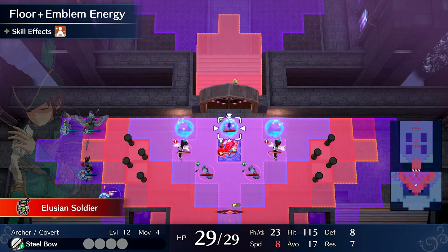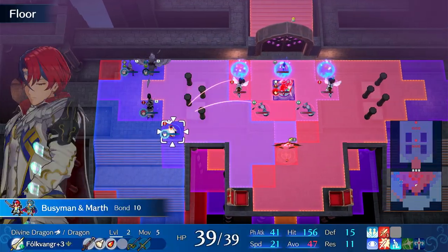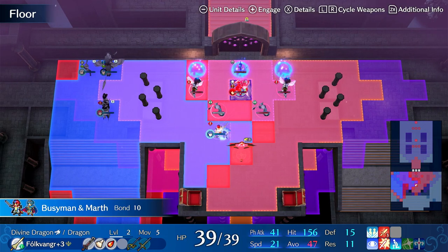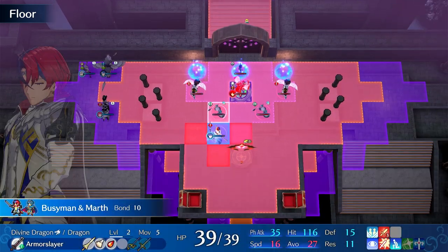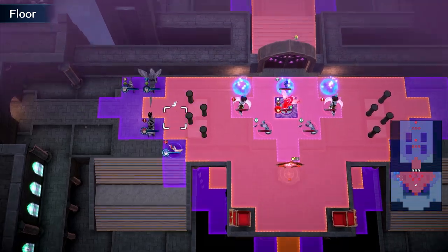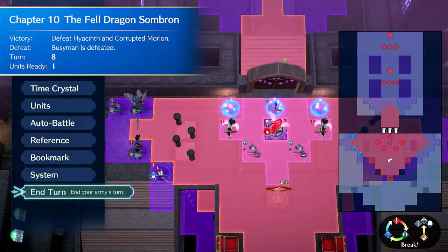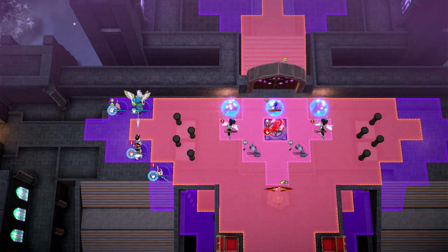This Archer is going to want to go for the kill. It's probably going to ignore Alear if I have Alear charge in, so let's see — if Alear goes in here and engages with the armor slayer, Alear should get ignored, 100%. If Anna goes in, they'll probably focus her, so she's probably going to have to sit this one out. We can wait and end turn here.